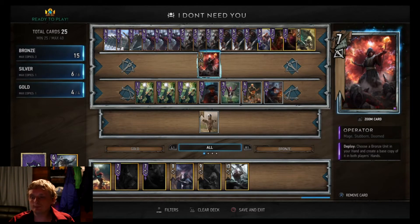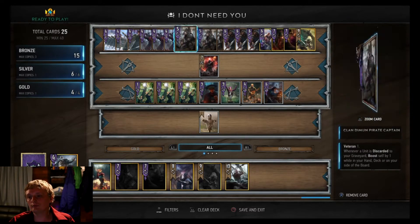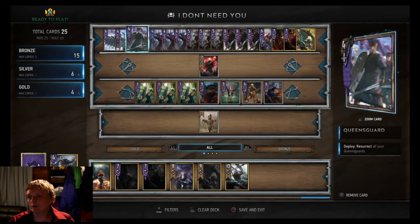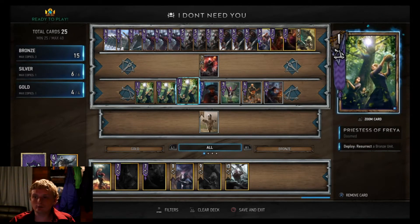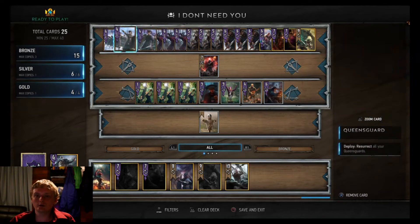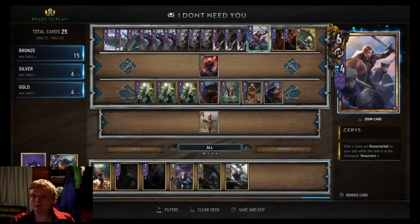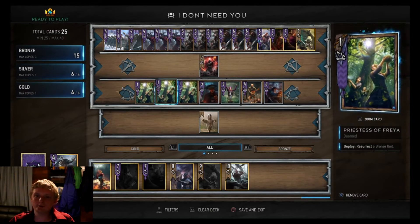The Operator - run him to duplicate another pirate captain in my hand, or if I want to I can duplicate a Queensguard, because then when you run Priestess of Freya you can just summon out your four Queensguards and automatically get out Ciri.